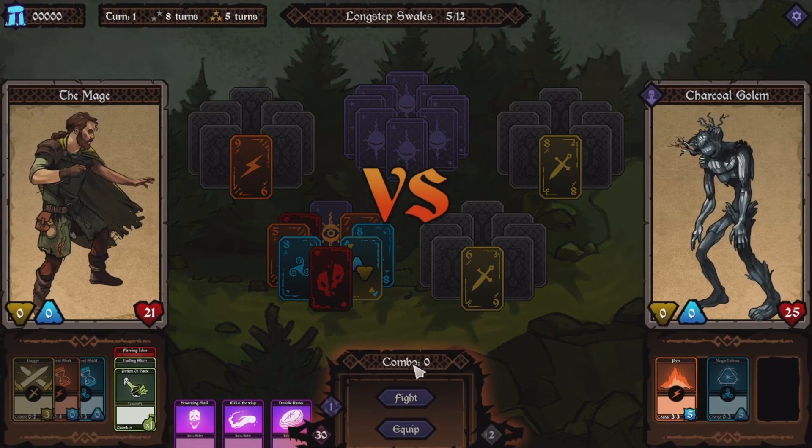Grab down there. Nine, eight. Seven, seven. Eight, seven, six — we can grab that. A dexterous salve. We got a nine and an eight. That doesn't help. One. Awesome!